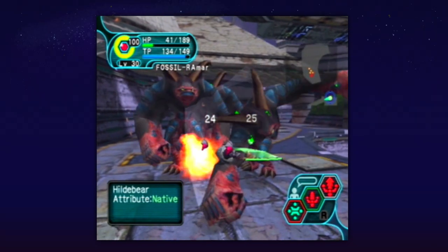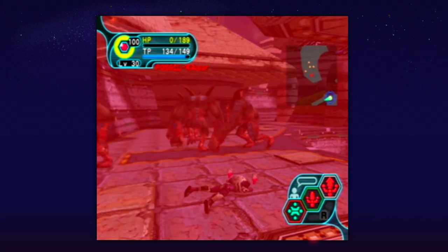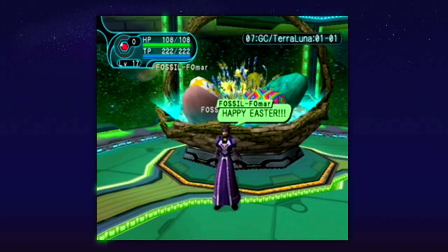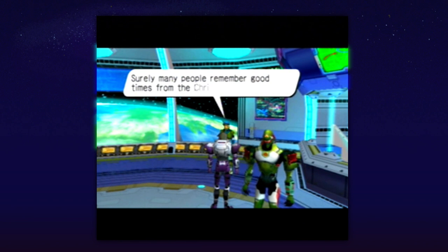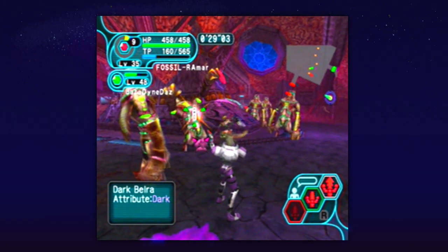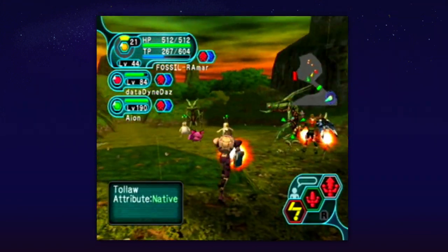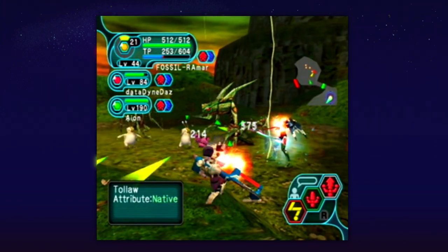The real character of the game comes from the people you play with, which is true offline or online. By its nature, Phantasy Star Online is a repetitive game. It's designed to be played as part of a community, with seasonal events and extra missions becoming available online beyond the main story. Conversing and collaborating with each other makes the game much more fun. You can swap for items, help each other level up and explore a goal, mastering every area of the game together.